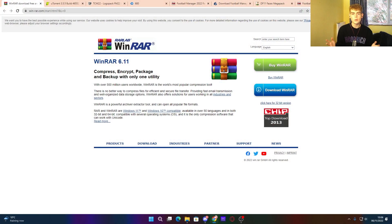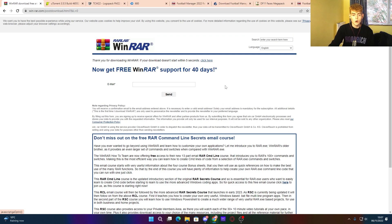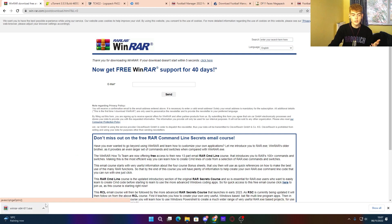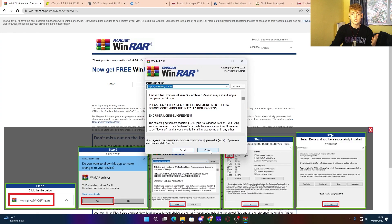The first thing you want to download is WinRAR — all the links for everything you need are going to be in the description below. Click download WinRAR. This program helps you extract files. Then go on to install it — I've already installed it so I'll skip that step, but you need to click yes and install it.